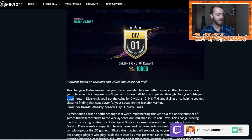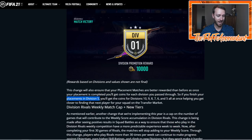This change will ensure that your placement matches are better rewarded than before. As your placement is completed, you'll get coins for each division you pass through. So if you finish your placement matches in division five, you will get the coins for divisions 10, 9, 8, 7, 6, and 5 all at once, helping you get closer to finding the next player for your squad on the transfer market. This is where the market implications come in big time.